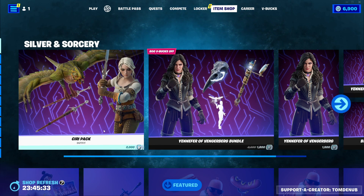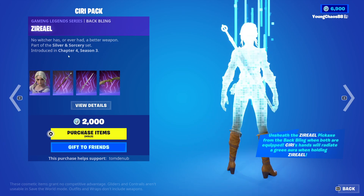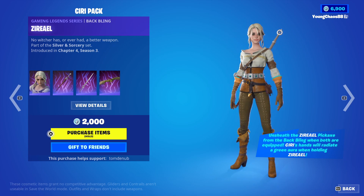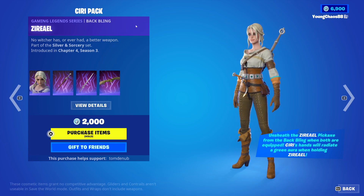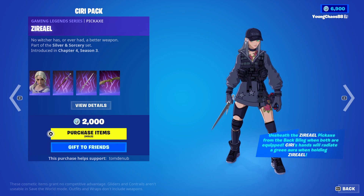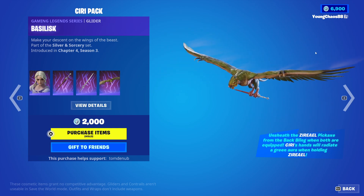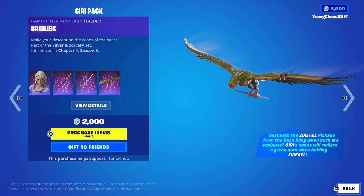Pretty cool skins right here. We do have the Siri Pack — you cannot buy these items separately, keep that in mind — 2,000 V-Bucks for these four items. With the back bling being a Zerial, it's an Epic Gaming Legends series outfit right here. And then we have a Zerial, I hope I'm pronouncing that correctly, a Gaming Legends series harvesting tool, as well as Bullis, a Gaming Legends series glider — a pretty cool one there, you do hang off of that sword right there.